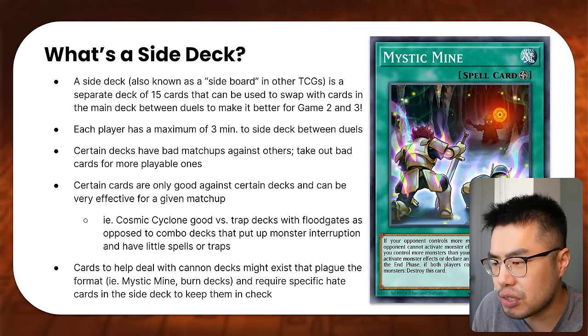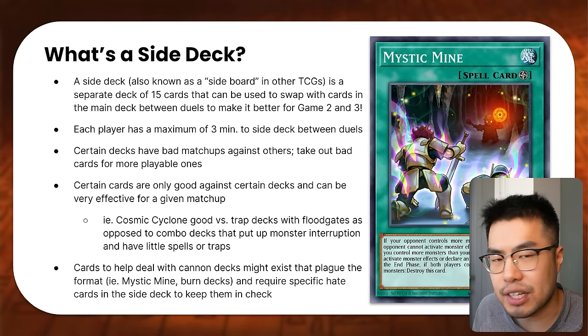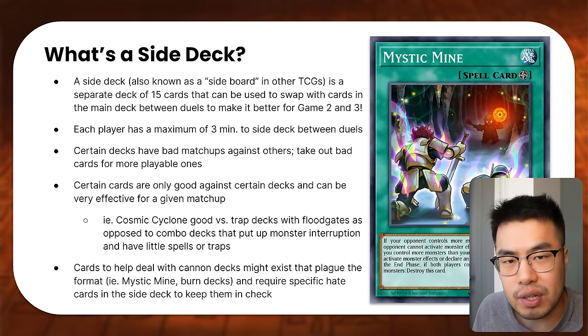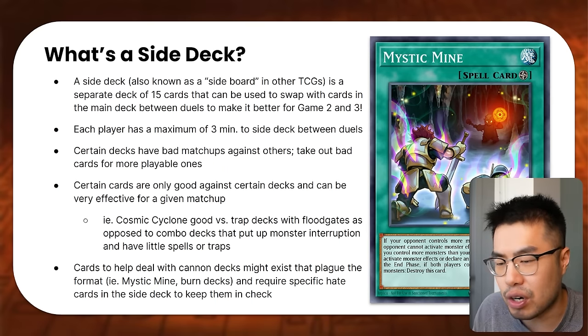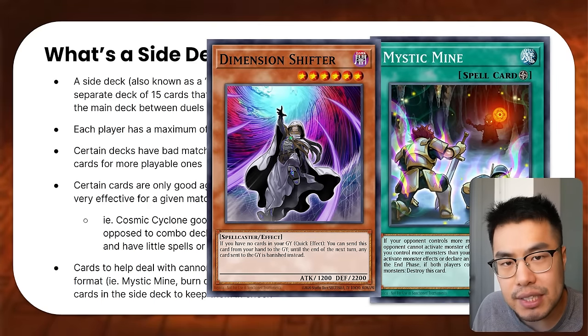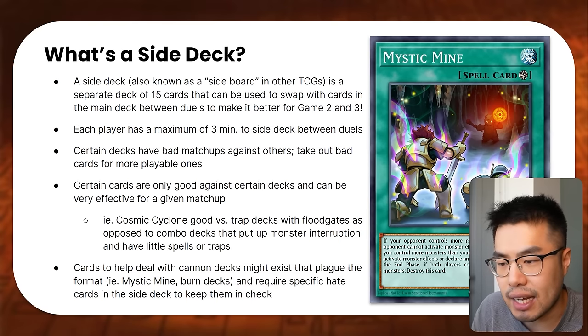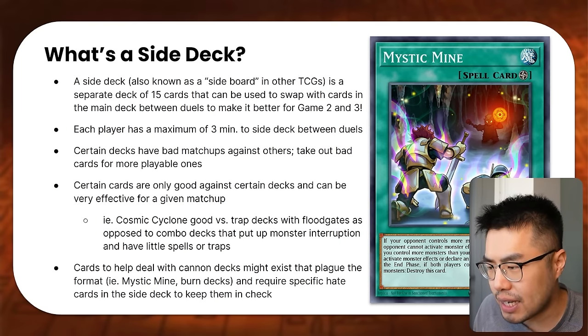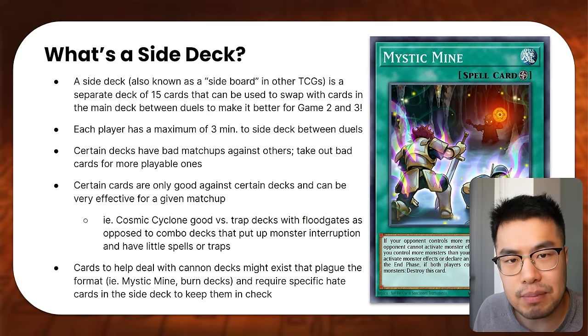Generally the usefulness of this is that you sometimes have bad matchups or cards that directly counter yours, and you definitely have to put in cards to mitigate that, as well as countering your opponent's deck entirely. For example, there are cards like Dimension Shifter that banish the entire graveyard, so graveyard-reliant decks like Fire Kings or Zombies really struggle against that strategy. In a competitive Yu-Gi-Oh! tournament, each player has a maximum of three minutes to side deck between duels.